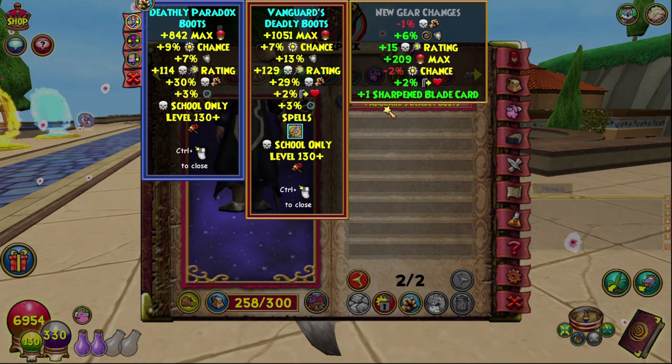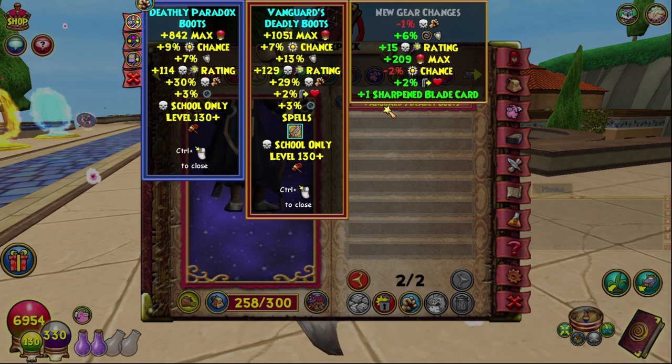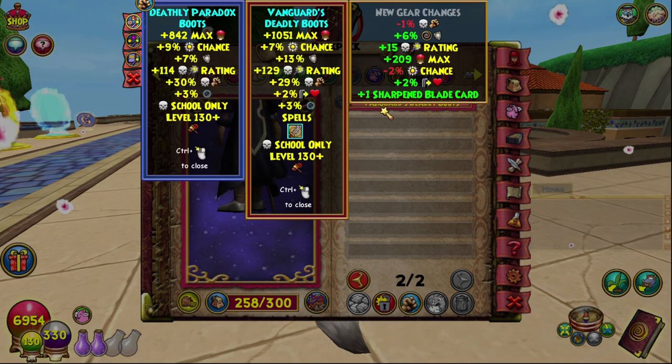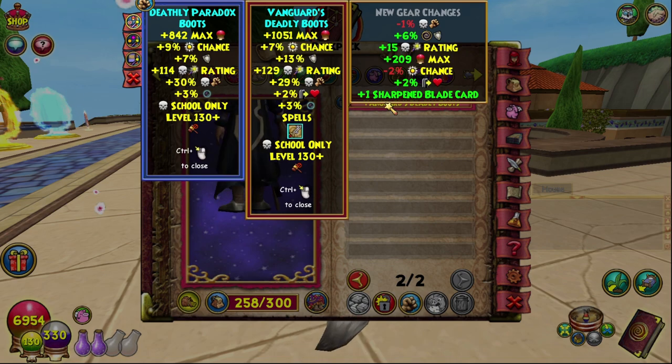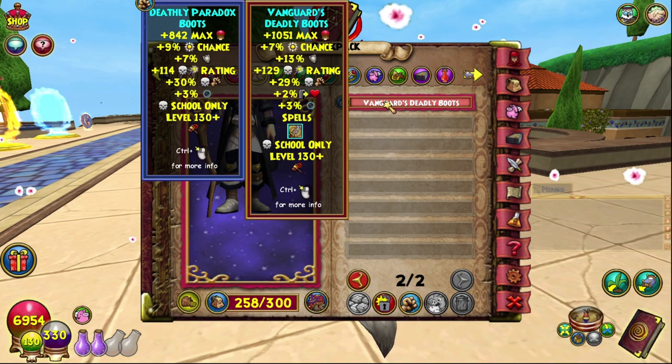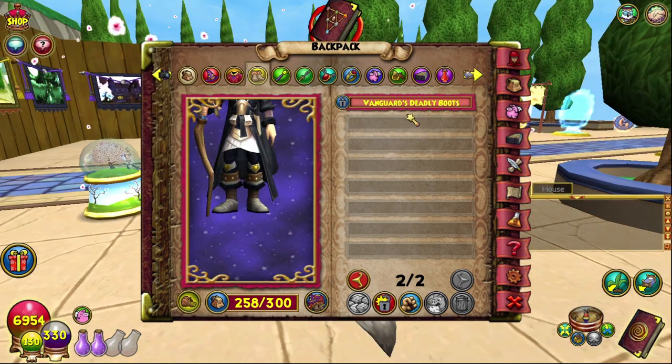As you can see, compared to the Paradox Boots — which were the best-in-slot item for death — the new boots give a negative one death damage, but you get 6% universal resist, 15 crit rating, 209 max health, and minus two power pip chance, which isn't the best, but that's fine. You also get a plus two health incoming, a Sharpen Blade treasure card, and eventually the item set bonus once you have the full Dragoon gear.